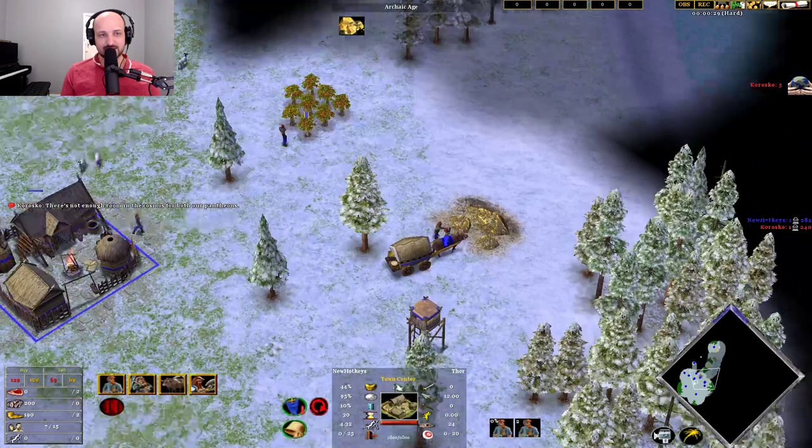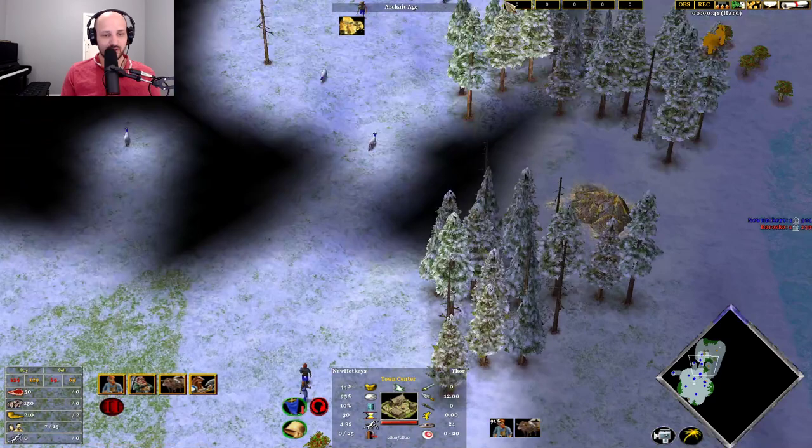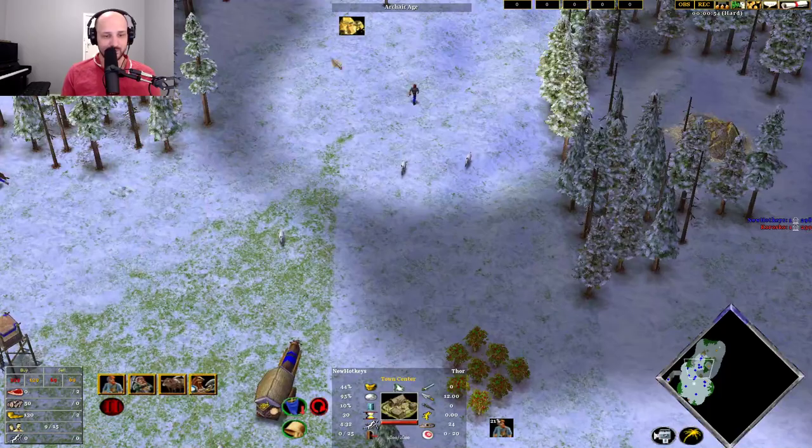We still haven't found any hunt. Worst case scenario, we don't find our hunt and we can just move these Dwarves. There's our hunt - we're going to move over to that now. We cancel all of this, we build an Oxcart and send it this way. This is what I would do even if I knew where my hunt was at the start, because we want to be gathering the hunt first.